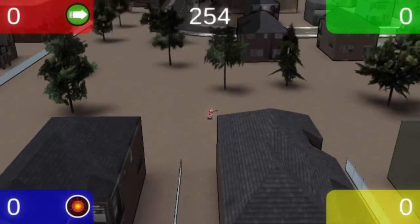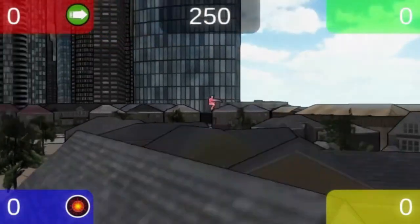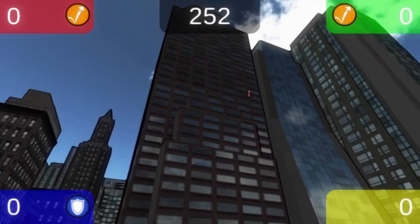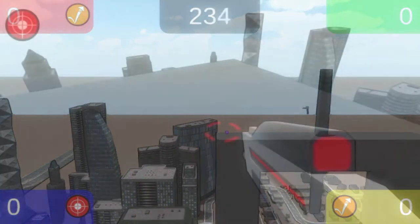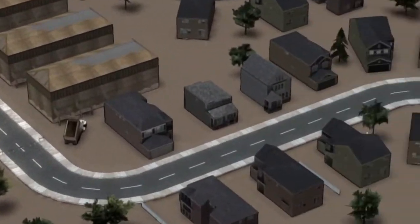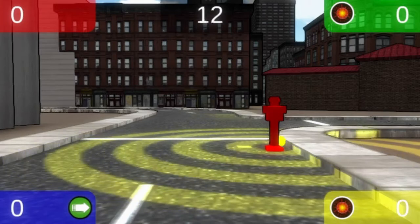Use the speed power-up to move across the city quickly and discover Swap Buddies before your opponents. Use the jump power-up to scale buildings that might have your buddy, or just to get a better vantage point. Use the zoom power-up from atop buildings to get a really great view of the city. Place a Swap Bomb near an opponent's Swap Buddy and activate it when they get close.